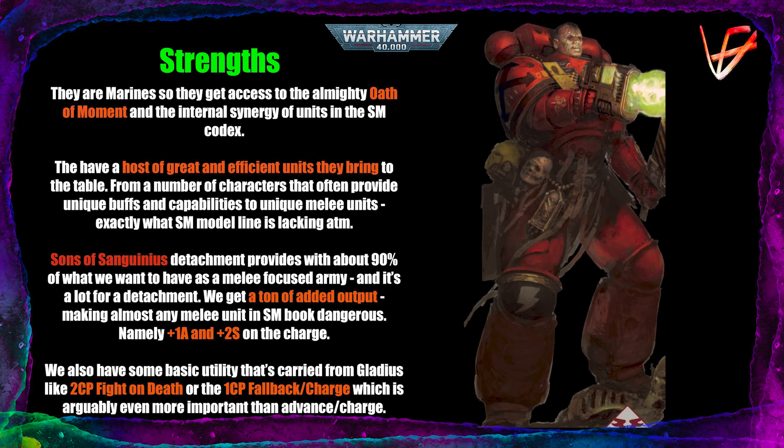We also have quite a lot of basic utility carried from the Gladius Detachment into the Sons of Sanguinius, like the two CP fight on death, and also one CP fallback and charge. Fight on death is extremely important for melee armies, because you can essentially get double the efficiency from your unit. It's very good to keep two CP in your pocket so your squad can essentially do another turn of fighting before they go down.